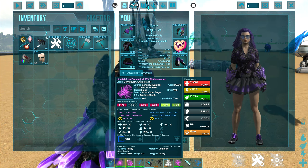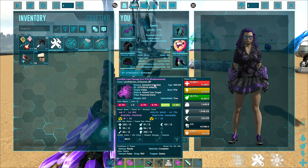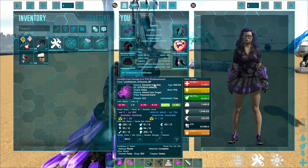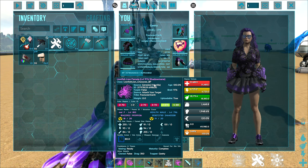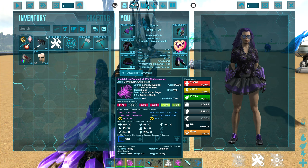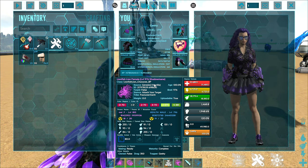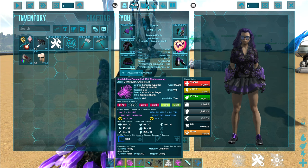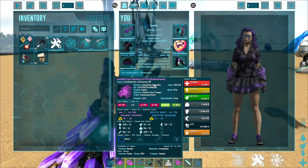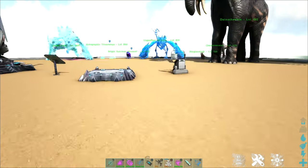Any tames in a soul ball will regain health while they are soul balled up. They will also gain levels while they are in soul balls. And, perfect for those who are breeding, you can soul ball up a baby — it will grow to maturity within the soul ball and it will automatically imprint any babies for you. So it makes it very, very useful. Much better than our cryopods.